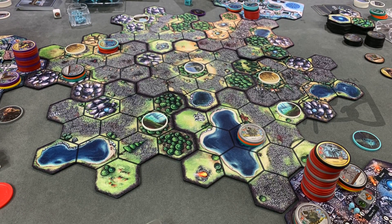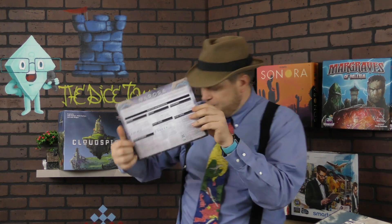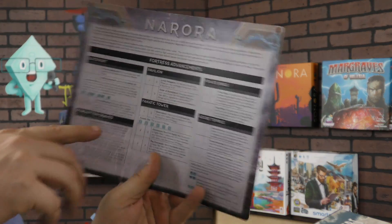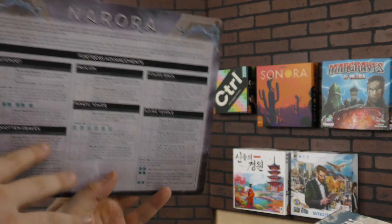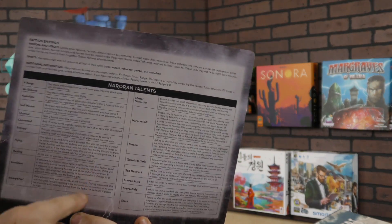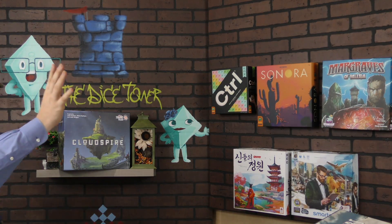My initial rating would probably be a 7 out of 10. Part of why I don't know how often I'll go back to it is that each time I play, there's going to be some getting into the game. This here is a player board — all the different buildings and things you can build for one of the factions, and all the special abilities that faction can have. That is a lot.